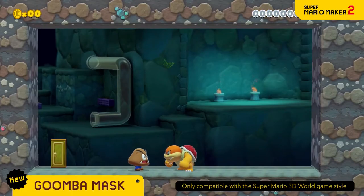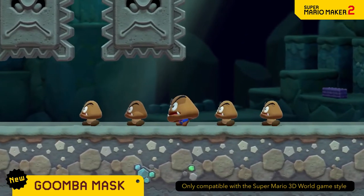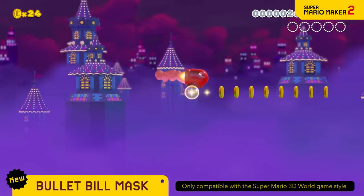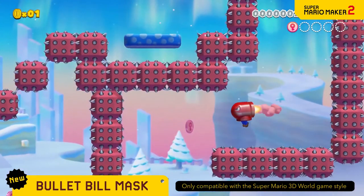Wear a Goomba Mask to become one with the Goombas and fool your foes. Crouch down and you'll be even more convincing. Don the Bullet Bill Mask to gain the power of horizontal flight. Fly as much as you'd like while time remains.